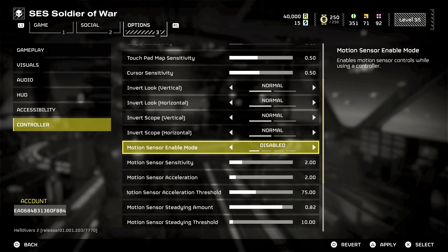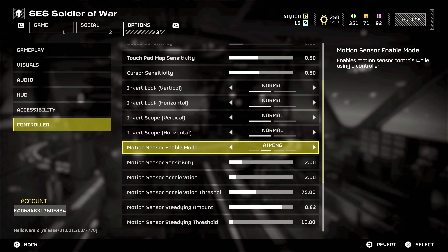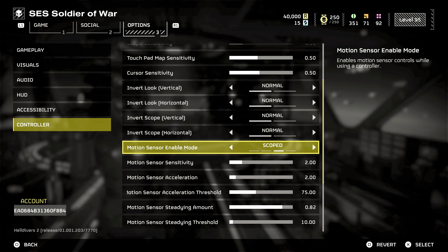Motion controls for console players: if you're on PS5, you might want to try the motion sensor for aiming. Set it to 15 to 20% sensitivity — there are four options: Disabled, Aiming, Scoped, and Always. I would suggest either Aiming or Scoped, as if it's set to Always it just doesn't work well. It's a bit like gyro aiming in other games, offering nuanced control for fine adjustments. It's not for everyone, but it can be a game changer if you get used to it. One example where it can come in very handy is shooting a Hulk's red eye — you can use the precision of this feature to be far more accurate than you could be with the thumbstick.